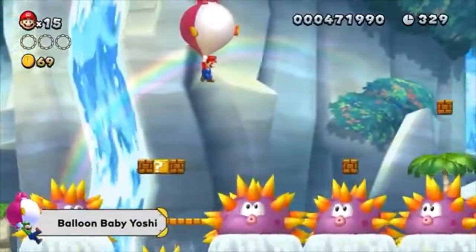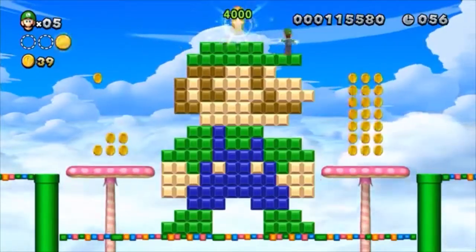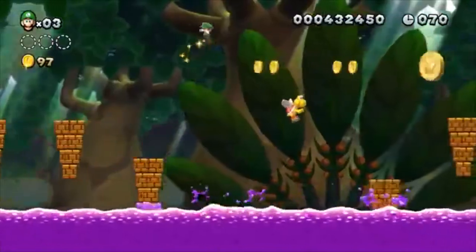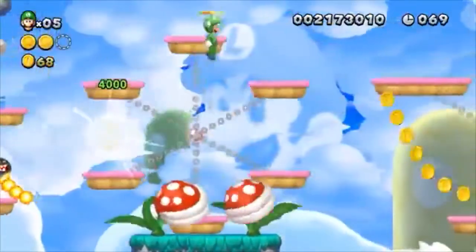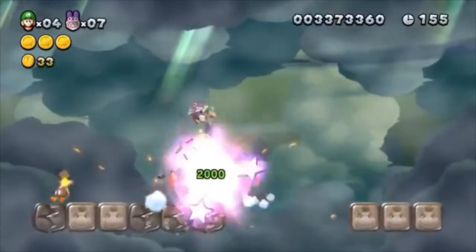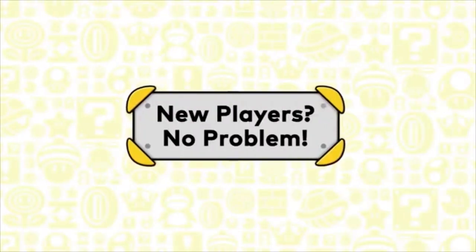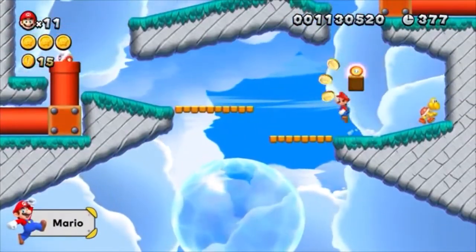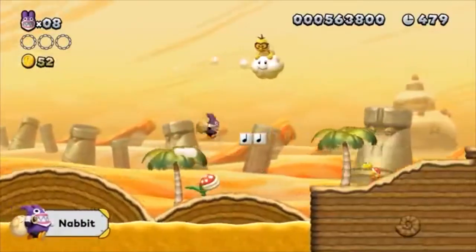There are baby items to find too. New Super Mario Brothers U Deluxe gives Luigi the spotlight in his own full adventure. Playable characters in New Super Brothers U Deluxe include Mario, Waluigi, Toad, Nabbit, and Toadette.